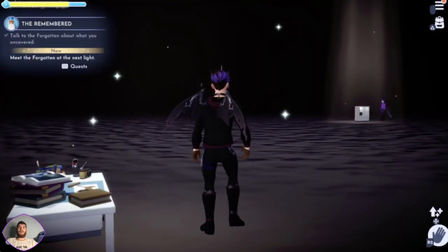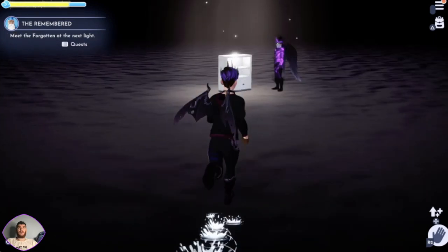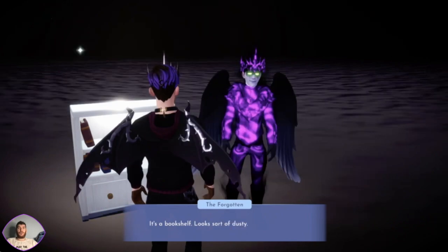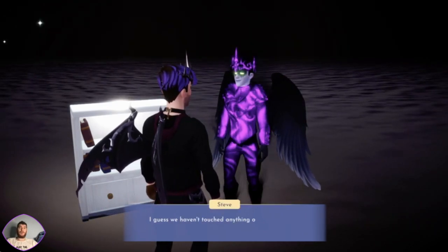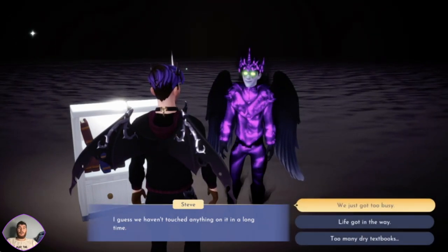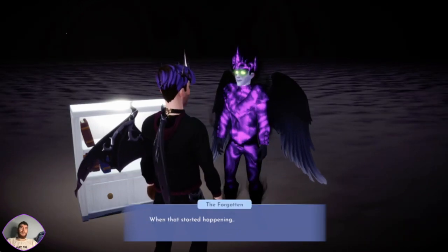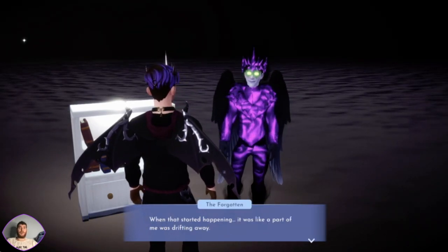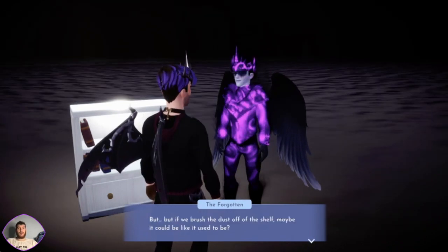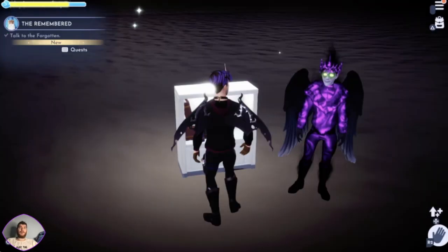And one more - there we go. It's a bookshelf. Looks sort of dusty - I guess we haven't touched anything on it in a long time. Life got in the way. When that started happening, it was like a part of me was drifting away. But if we brush the dust off the shelf, maybe we could make it look like it used to be.